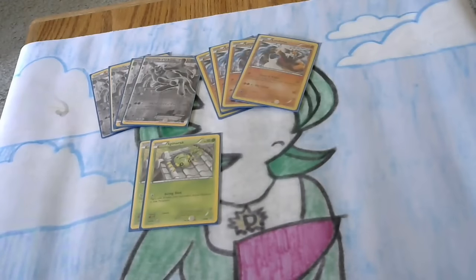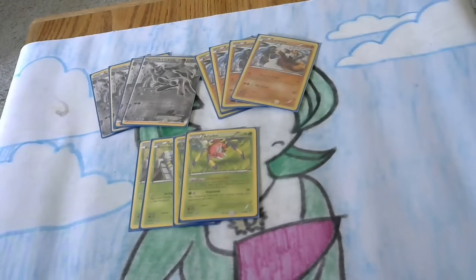The other main support we need is a 2-2 line of Spinarak and Ariados from Ancient Origins. This is going to poison our opponents, but more importantly it's going to poison our Machamp so we can use Crazy Hammer for 160 damage — and then he'll be free of the poison because the special condition is removed at the end of the attack. You can also get damage counters on your opponent's Pokémon with the poison, and get the added bonus of 160 damage from Machamp.